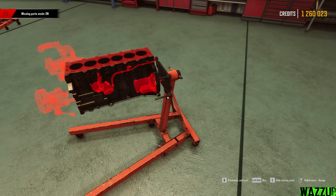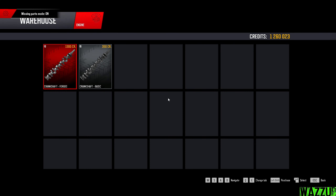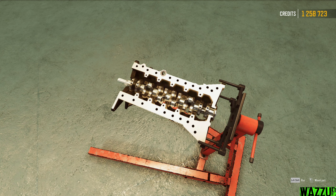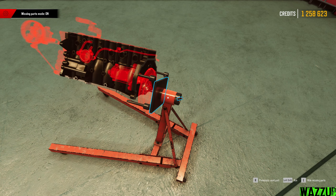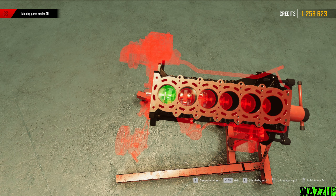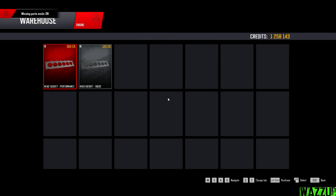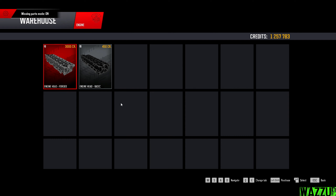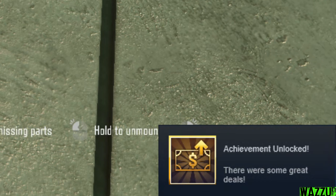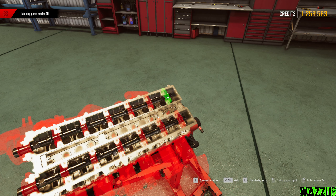Let's rotate the engine block. We're going to install the crankshaft — there's a basic and a forged, so we go with the forged one. Now we buy six crankshaft mounts. Then we rotate again and buy six forged pistons for this engine. Next up is the head gasket — there's basic and performance, and we're getting the performance one. Then the engine head — forged of course. We got another achievement! Now let's install the two forged camshafts.